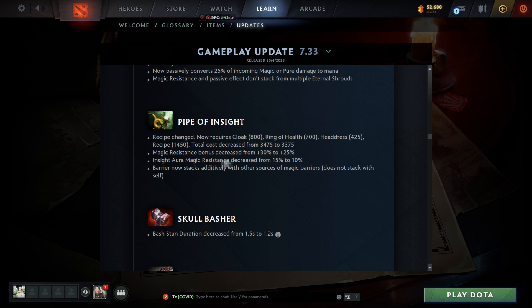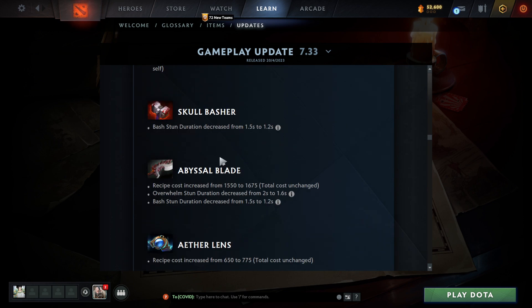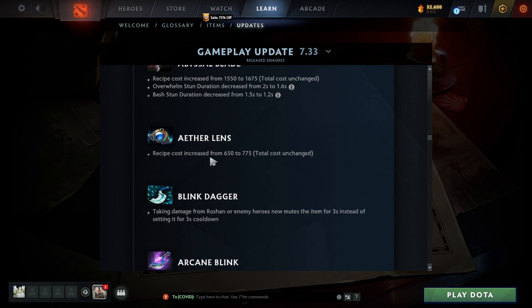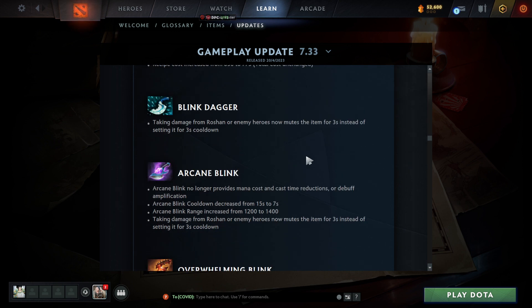Pipe of Insight recipe changed — now requires Cloak, fair enough. Headdress cost decreased on Pipe, not by much, just 100 gold. Magic resistance bonus decreased as well — Pipe doesn't seem too good right now. Bash duration decreased to 1.2 seconds — they did say all stuns were reduced. The more attacks you make the more bashes you'll get, so it'll pretty much fix itself. Ethereal Blade recipe cost increased but total cost unchanged.